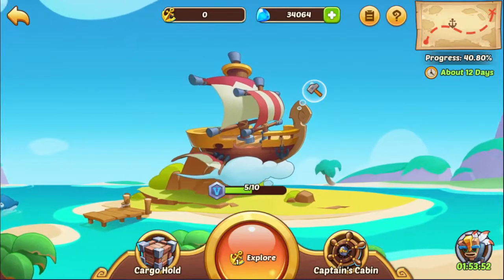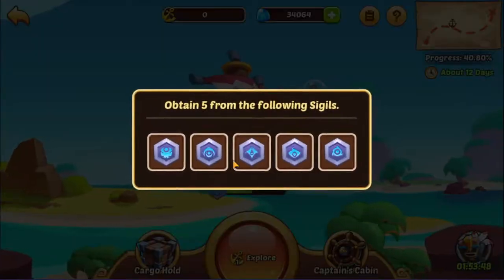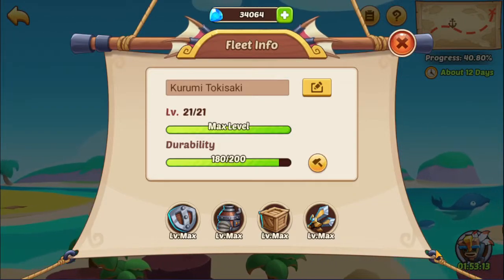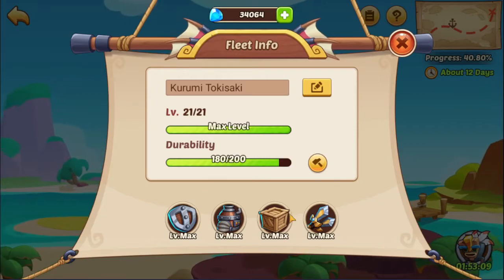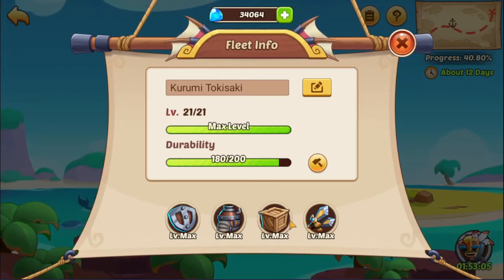Once you have the building, every 10 stamina you use in Adventure will give you sigils to use in Adventure Association. The amount of sigils you get depends on your ship levels. As you can see, when all of them are maxed out you are getting 5 of them, and at the beginning you'll be getting 1.